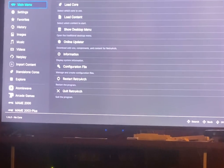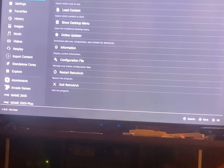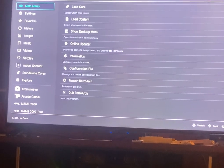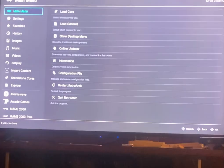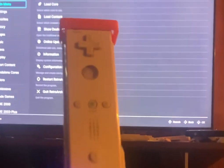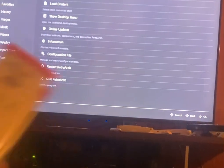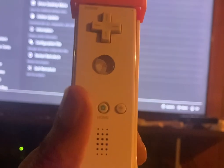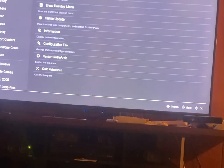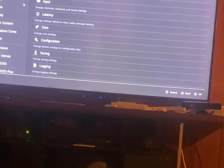You need the Dolphin Bar to connect your Wii remote so it has something to talk to. You can get those on Amazon for about $30. Once you get that, set it to four and sync your Wii remote by pressing sync on the Dolphin Bar and one and two on the Wii remote, which should look like this.